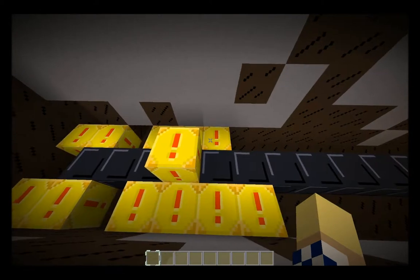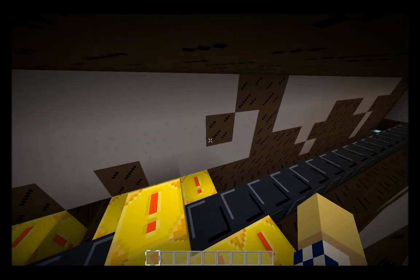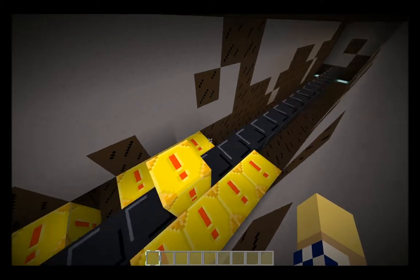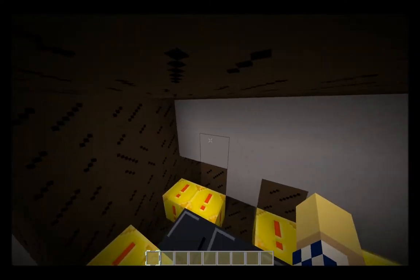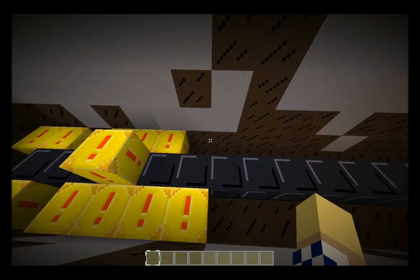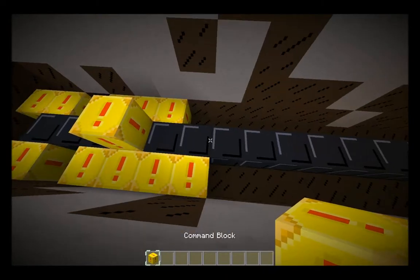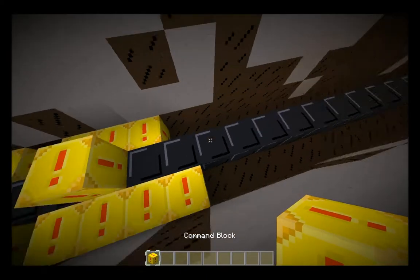These commands essentially take any zombie, skeleton, or creeper around the Battaglia that's not one that's set to not despawn - like the MBC or Mr. Bones. If I had a name tag on them, it takes any of them, sets a value, and makes them disappear with a poof. There's a lot of things I need to do, and I'll probably stick a lot of cuts in here, but I just want to set up the basics.